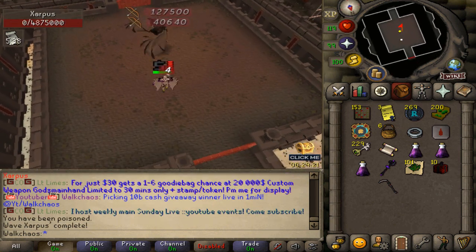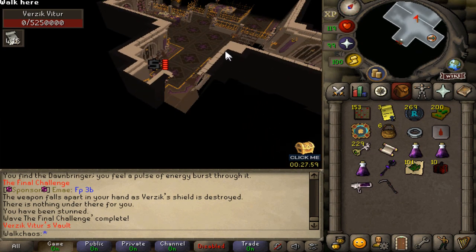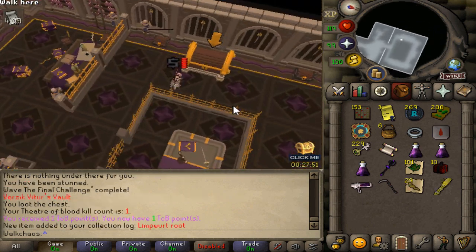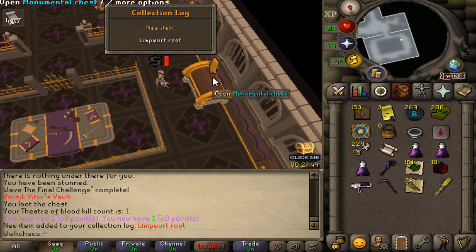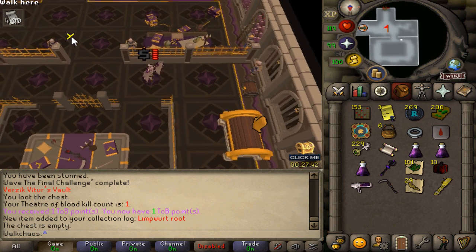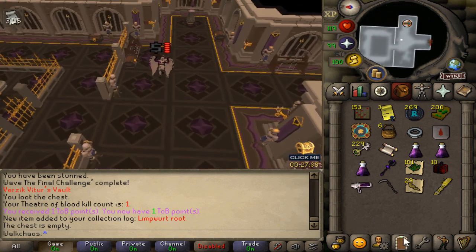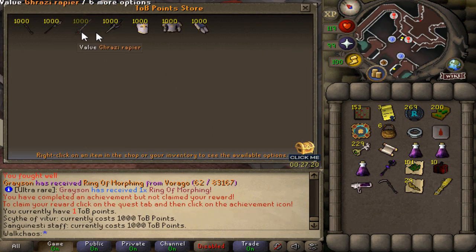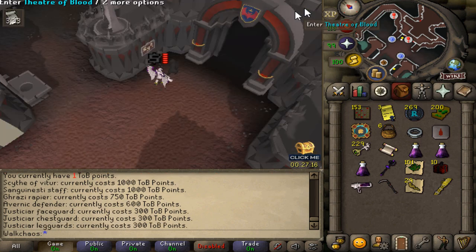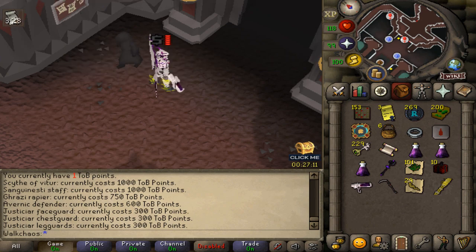Then we go to the final race and after killing all three phases, you complete TOB — absolutely nice. Into the chest, and we pull Lindworm Roots — oh my goodness. But the good thing is you get TOB points that you can spend in the shop, similar to the Nightmare shop. If you talk to the NPC next to the entrance, you can see all the lovely weapons and how much TOB points they cost. Unless you get them from unique drop tables, you can buy them from the shop. And of course, we have a bunch of custom raids you'll be able to grind.